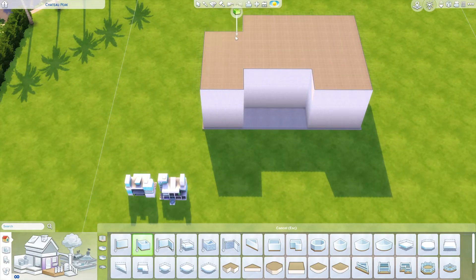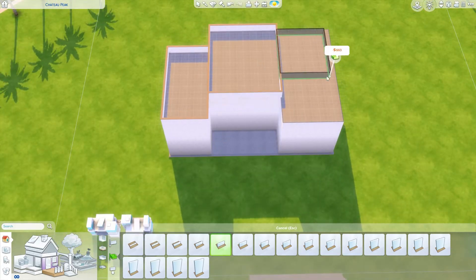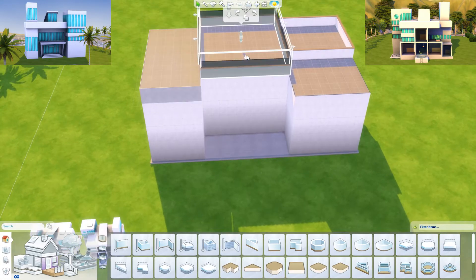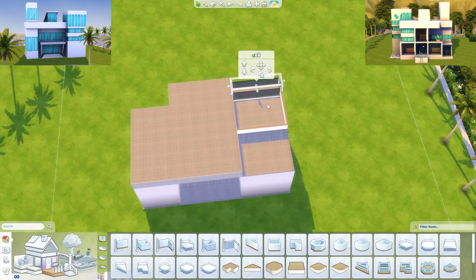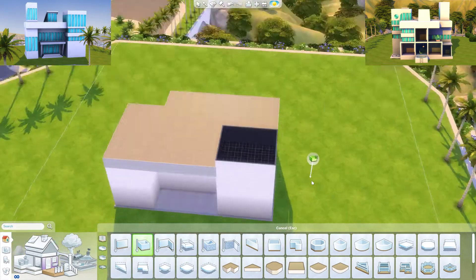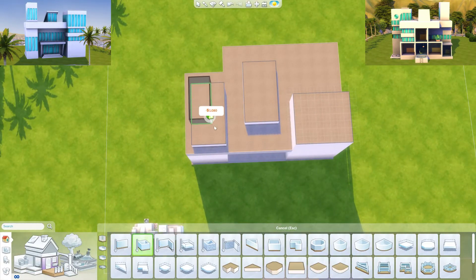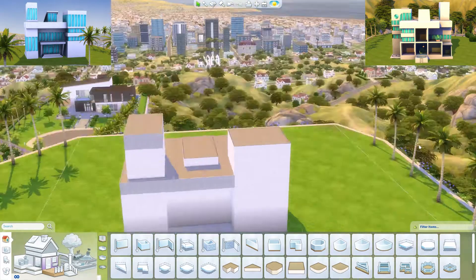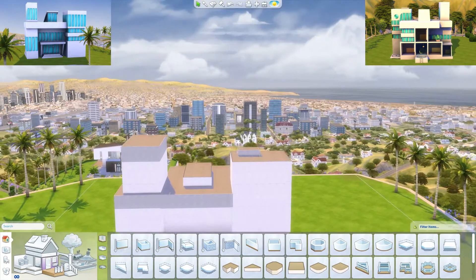I decided to do this for the modern dollhouse, and I'm going to put pictures over the screen of the front and back of what the dollhouse should look like. I actually ended up sizing the dollhouse up really large on the same lot I'm building on and taking screenshots of it, so I had these up on my other monitor so I could see what I was trying to replicate in decent detail.